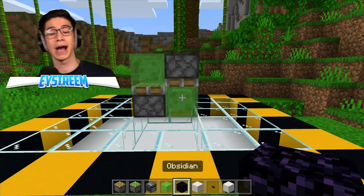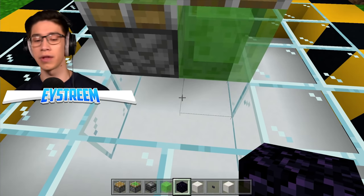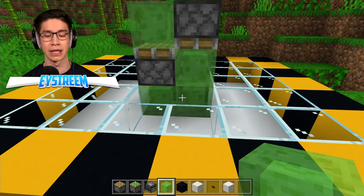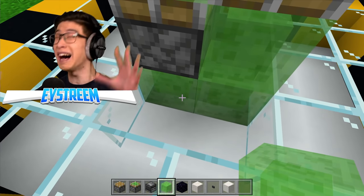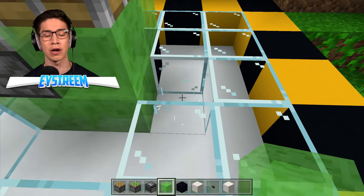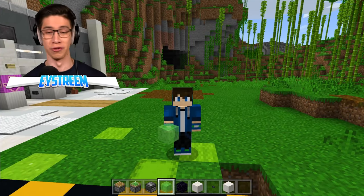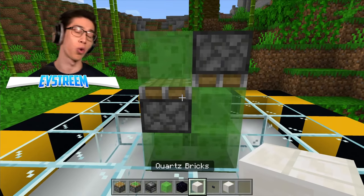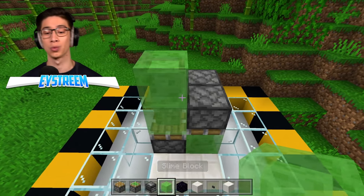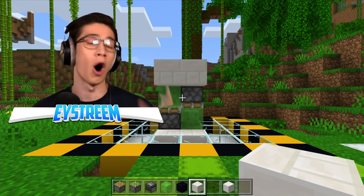Destroy the marker block, then grab your obsidian and on the back two blocks, place two blocks of obsidian. Then just in front of that obsidian, break down two blocks further and place two slime blocks just in front of those obsidian blocks. It's super important you break the blocks underneath those slime blocks or this whole thing is going to crash. Also break the block on the left of the slime block and on the right - that's going to stop our slime blocks from sticking onto everything. Then grab your quartz bricks and place two just in front of those slime blocks. Grab your slime blocks again and place two at the front of the elevator, then place two more quartz bricks just in front. This is going to be the platform of our elevator.